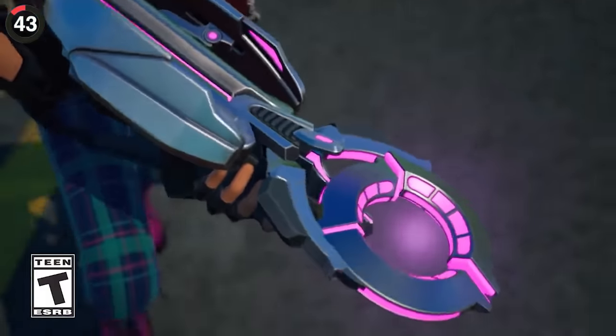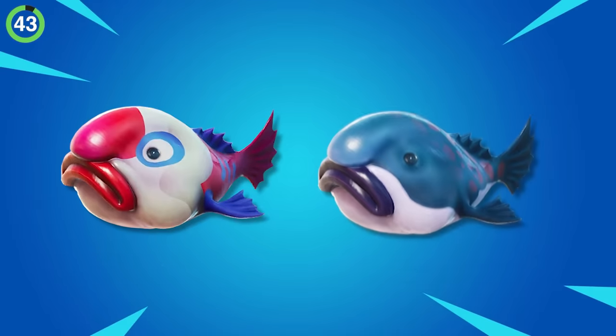There are some pretty strange weapons in the game, but a stinkfish has gotta be one of the weirdest. These are actually based on blobfish in real life, and some of the variants look like a clown and a whale.